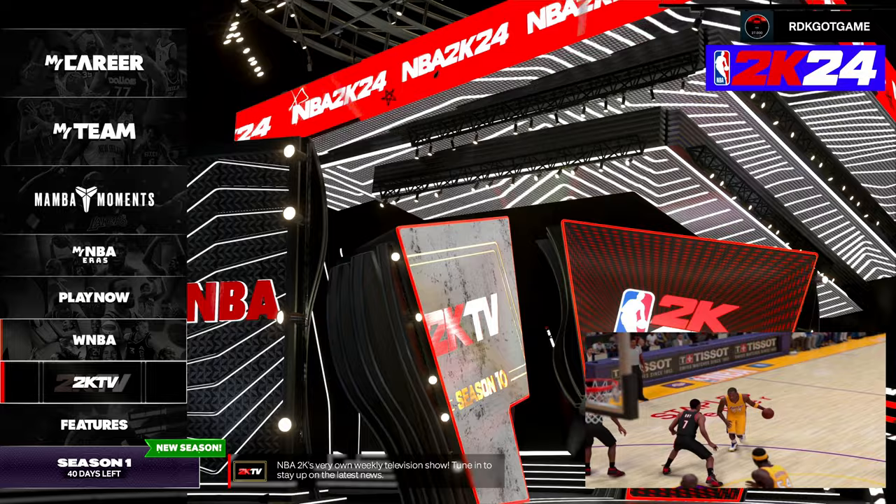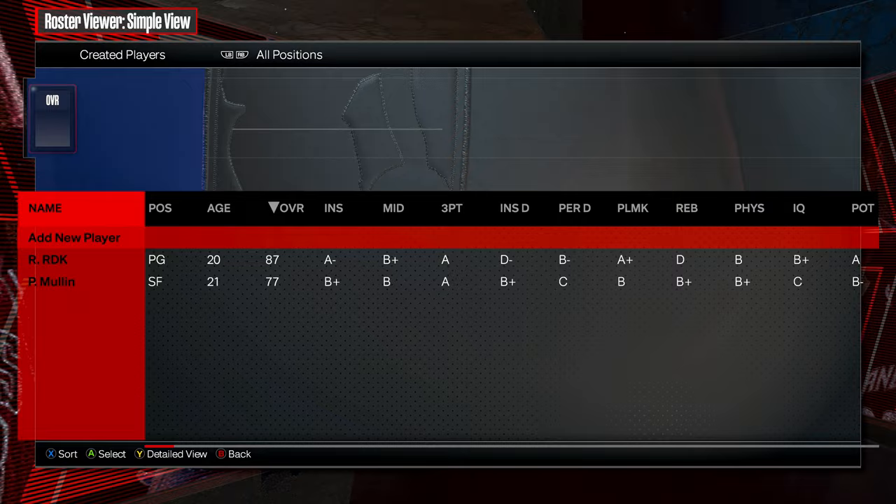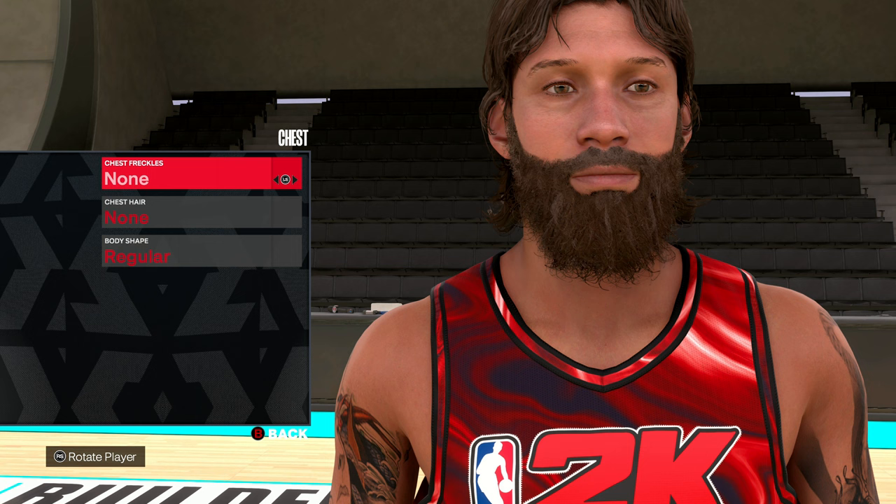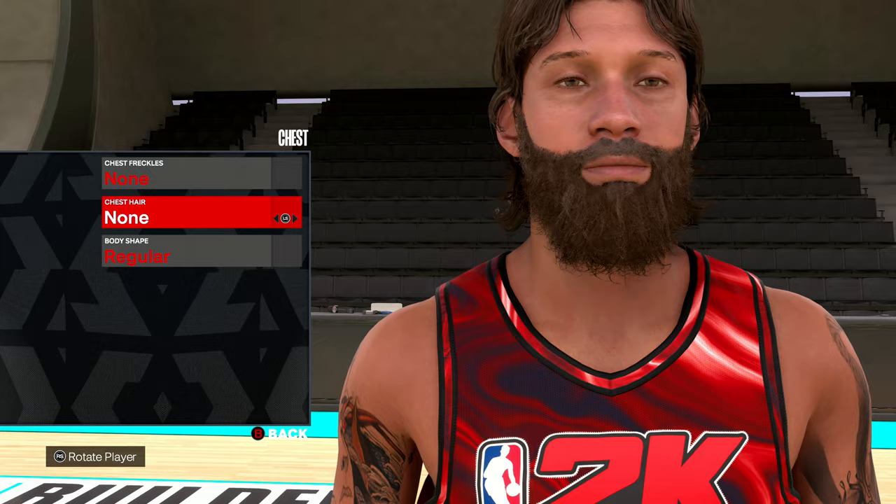First I want to show you all the body types in the game, so I'm going to go to Features and go to Create a Player so we can see the different body types. When you go to your Appearance and edit it, you go all the way down — the new feature is Chest. Under Chest you can do chest freckles or chest hair if you want. Now we go into Body Shapes.